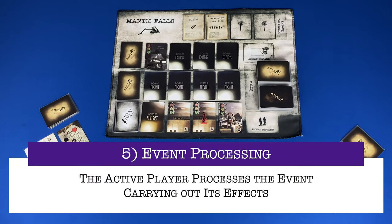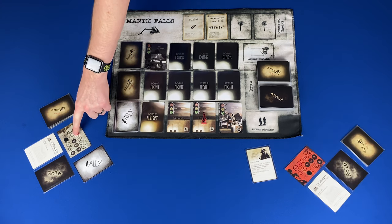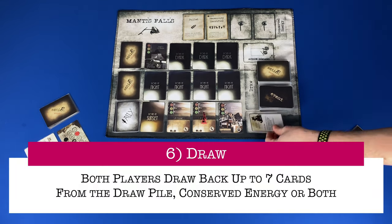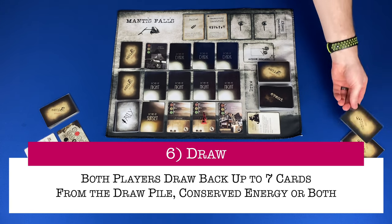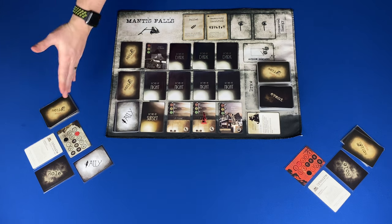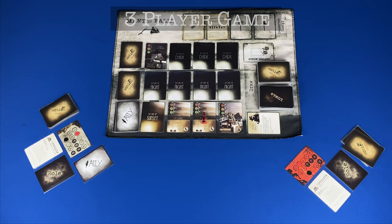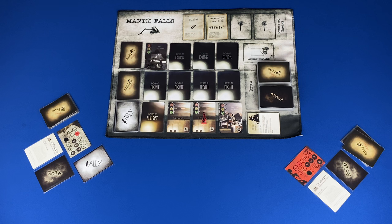Step five: event processing. The active player will process the event. An opposition event card would require wounds dealt to this event. Step six: draw. Both players will draw back up to seven cards. They can draw from the draw pile and/or the conserved energy location. Then it becomes the next player's turn. In a three-player game, turns rotate clockwise and there are a pair of active players and one bystander. The active players are the current player and the player to their right, and they face the turn together just like in a two-player game. The bystander can still talk to the other players and can only perform bystander-specific capabilities.